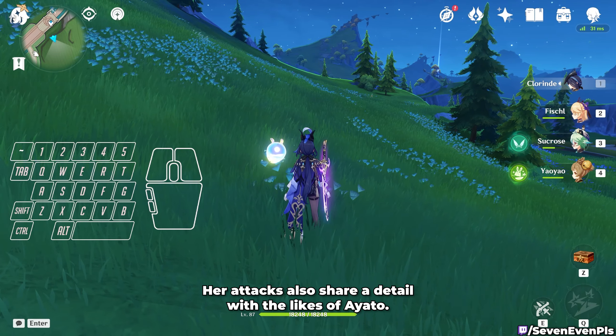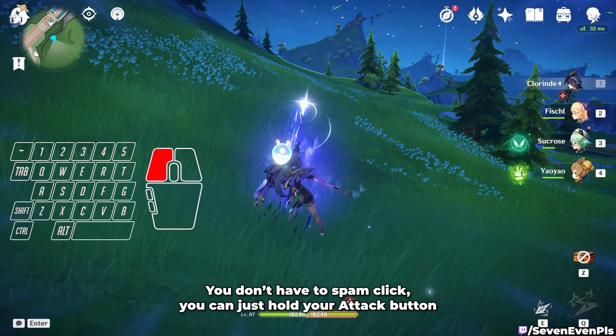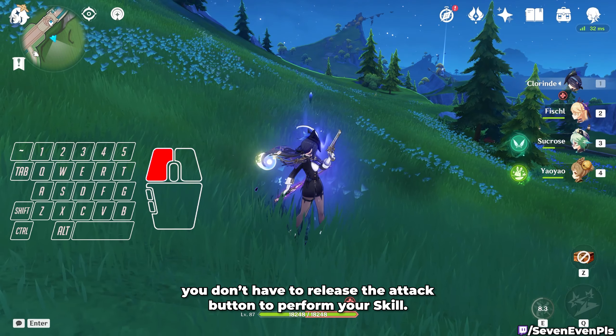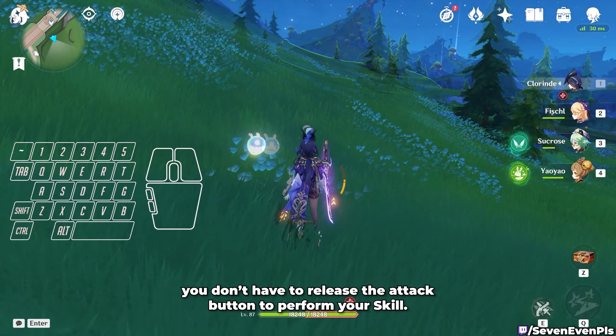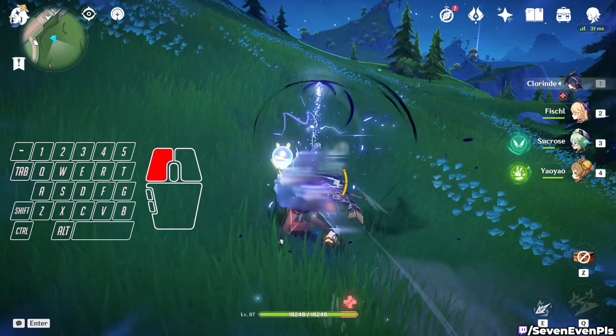Her attacks also share a detail with the likes of Ayato — you don't have to spam click; you can just hold your attack button and she will continue attacking. And to add to this, you don't have to release the attack button to perform your skill; you can just keep holding it and press skill every 3 attacks.